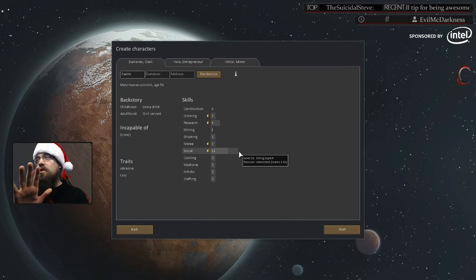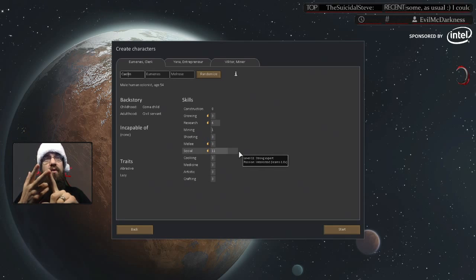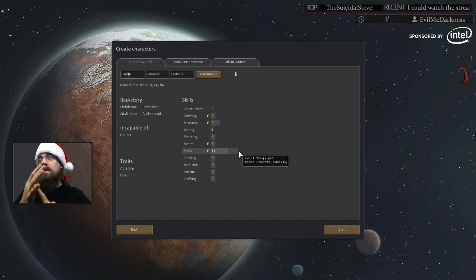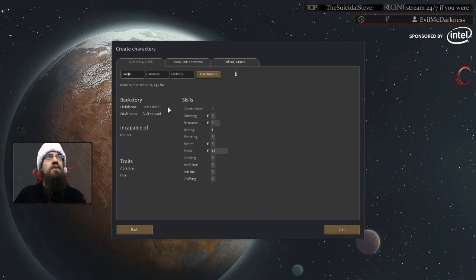There are five skills you want off the bat. Shooting — you need at least one person decent with a gun, for defense. Doctoring or medicine — you need one person who can treat other colonists if something goes wrong. Cooking, which is very important early on. Growing, to get your food especially at the beginning. And mining — especially since we're doing a mountain build, you need at least one person really good at mining.